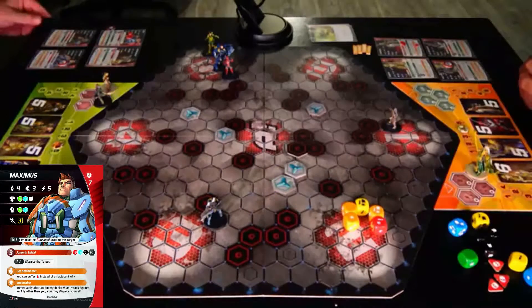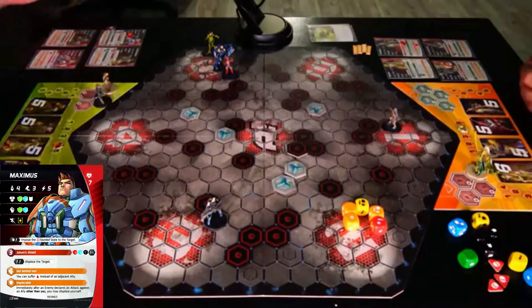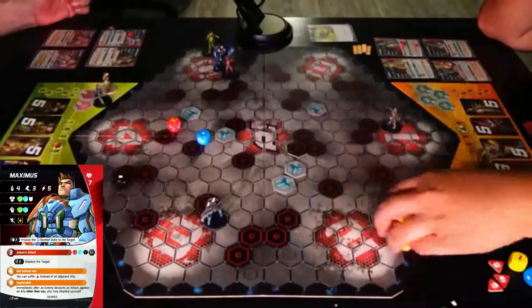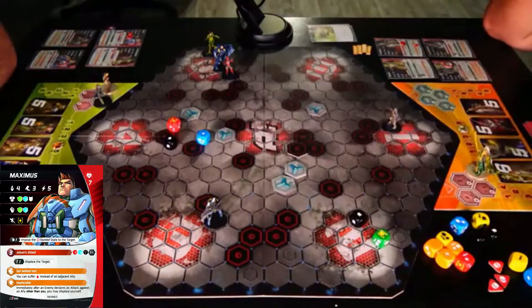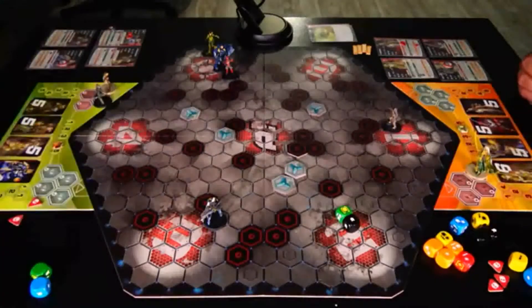Because Maximus can still do something — which is try to punch the shit out of Senor Deadpool. It's black and a green. That is two plus an auto. That will end the turn.